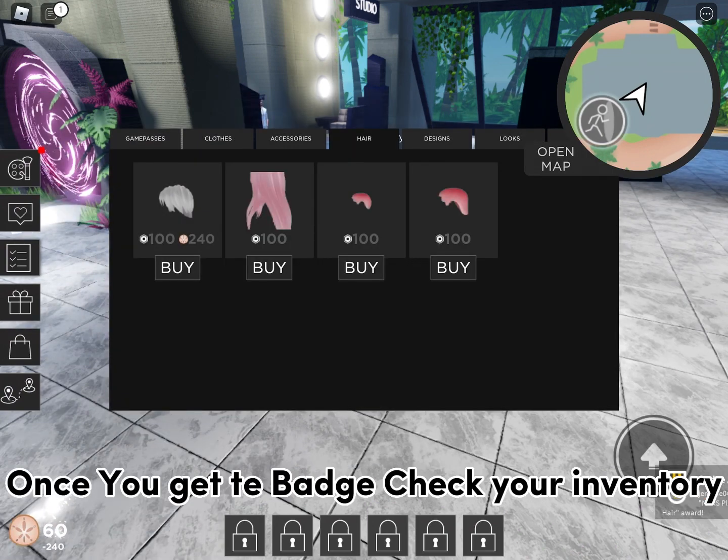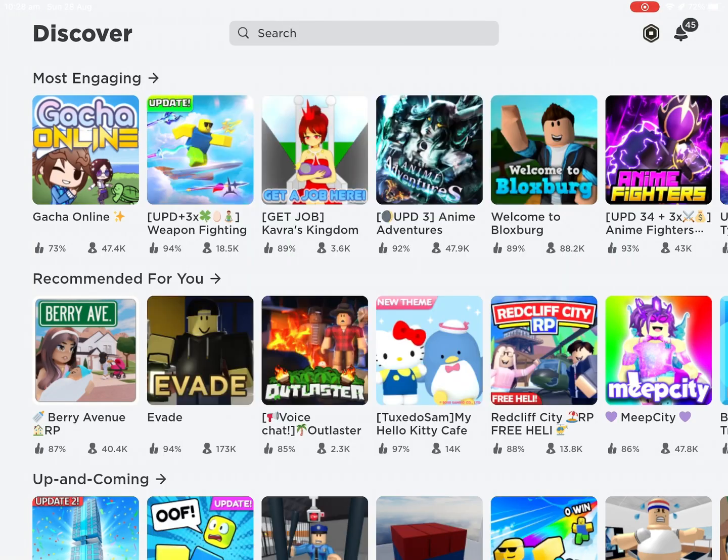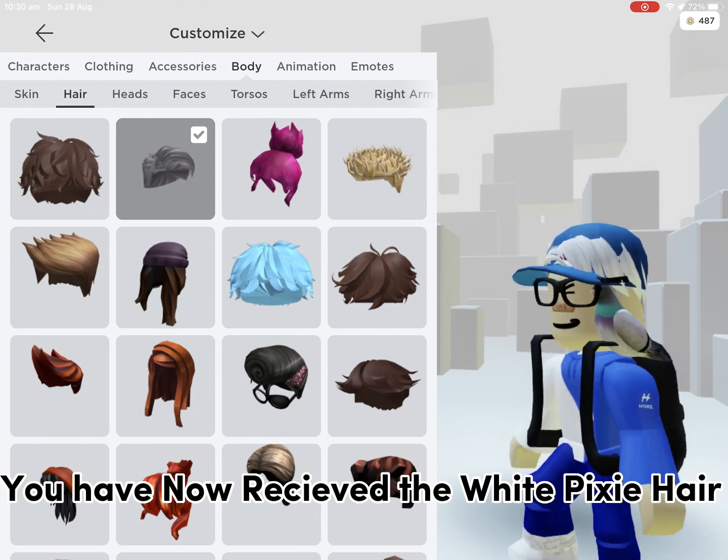Once you get the badge, check your inventory. You have now received a white pixie hair. See you next time.